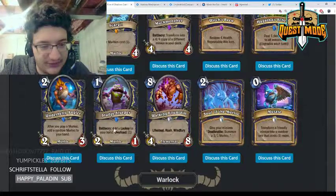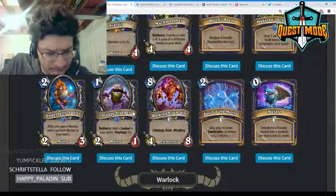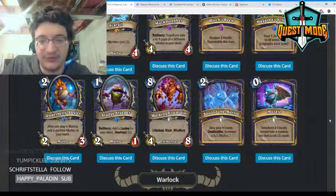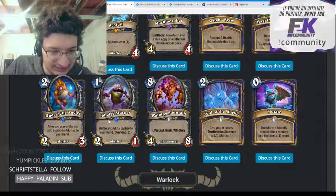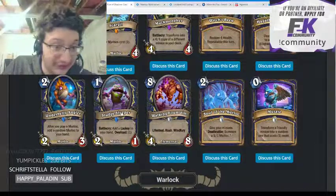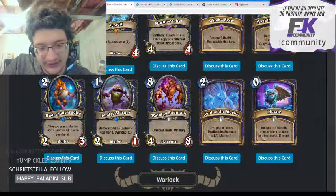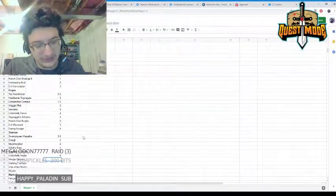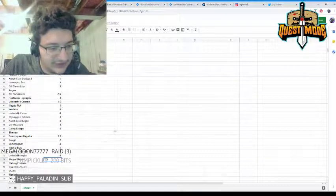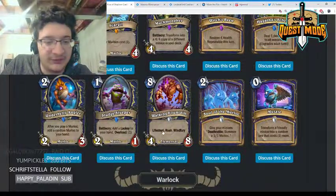Sludge Slurper — one mana 2/1 murloc, add a lackey to your hand, overload one. A pretty strong one-drop — there weren't very many one-drops in murloc Shaman. In murloc Paladin you have a lot more one-drops, and this is a great one-drop for the deck, helping fill out the curve. Lackeys are pretty powerful so I think the overload on this is fine. Not quite as strong as Underbelly Angler, but it's a powerful card I expect to see play in any murloc Shaman deck.